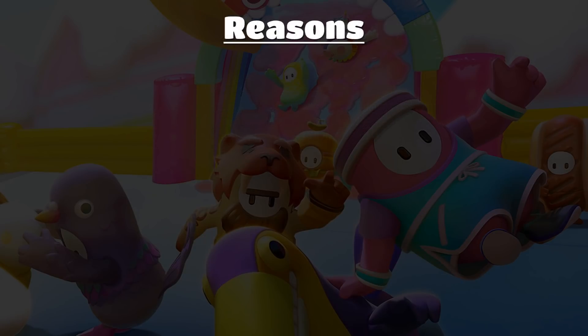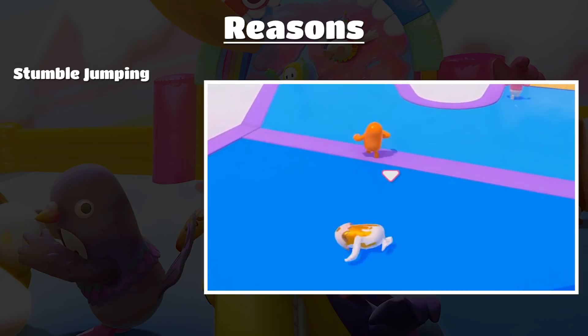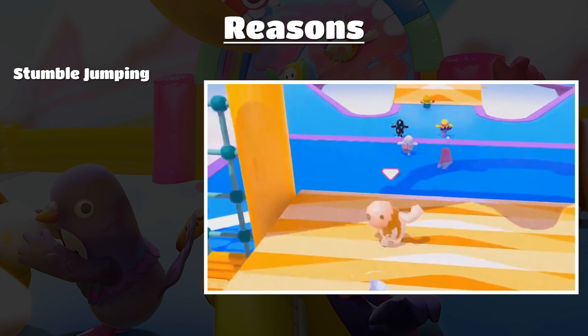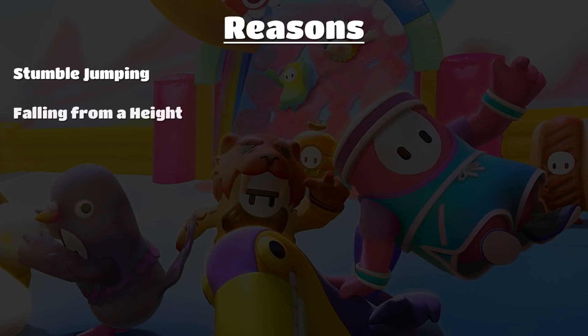The first reason we fall over is stumble jumping — when you're stumbling with really bad posture, if you jump you'll flop over and fall. Also running into a ramp while stumbling can knock you over. Next, falling from a height: if you fall from a great height your character goes into a windmill animation, and when you land you will fall over. You can counter this by doing a delayed dive.